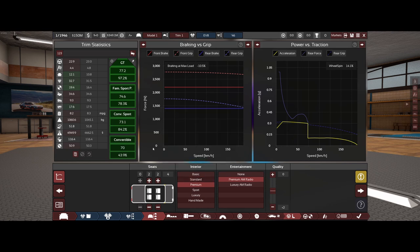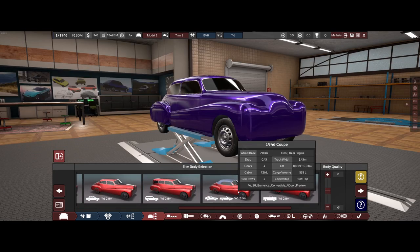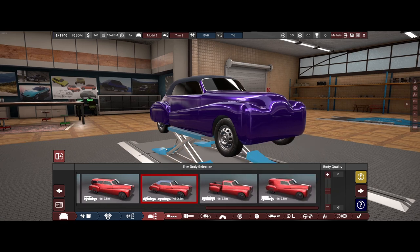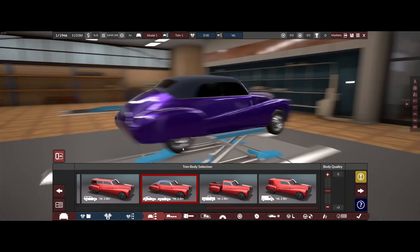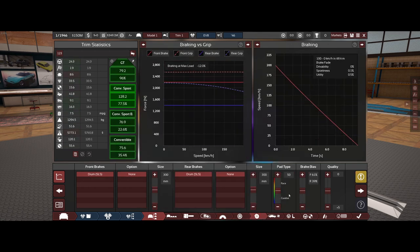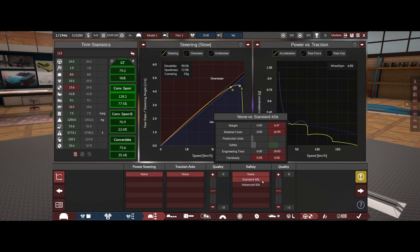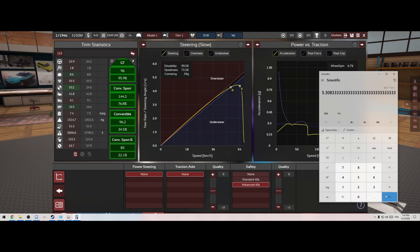Having fewer seats reduces our engineering time, which is currently just over four years. Our score is 77.2 — it wants a coupe, and it is a coupe. This coupe also works as a convertible, fitting into the convertible or convertible premium category. We're not going to increase that stat for now since the score drops. We have an incredibly high affordability score, so we can afford to make this much more expensive if needed. We started with no safety — jumping that up adds a little over two and a half years, bringing us to just over five years.